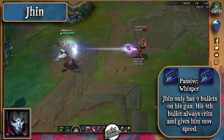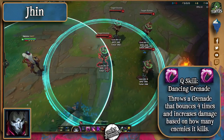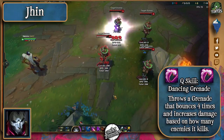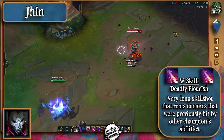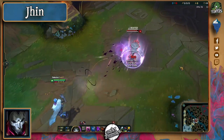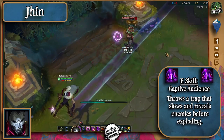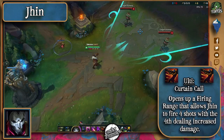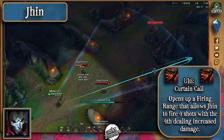Jhin's passive gives him movement speed whenever he crits, and his 4th auto will always do so. His Q bounces a grenade on 4 targets that gets increased damage when it kills a target on its bounce. His W snares enemies that have been hit by allies or himself, and his E places a trap on the floor that slows and gives vision of enemies before exploding. His ultimate allows you to fire 4 really long shots that slow enemy champions, and the 4th does more damage as well.